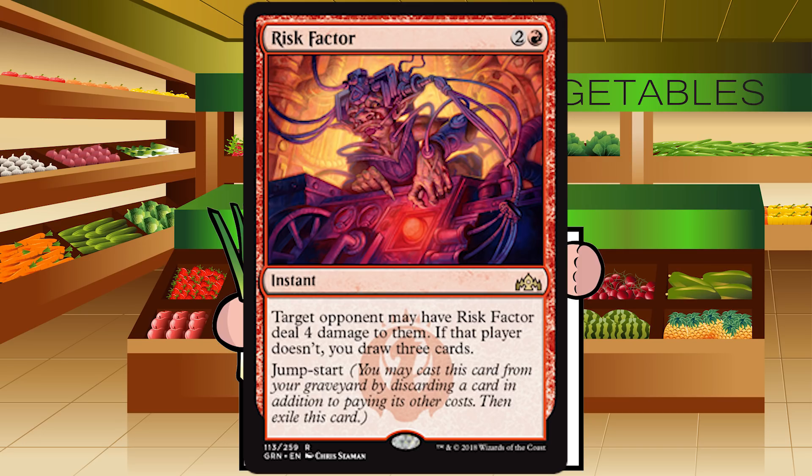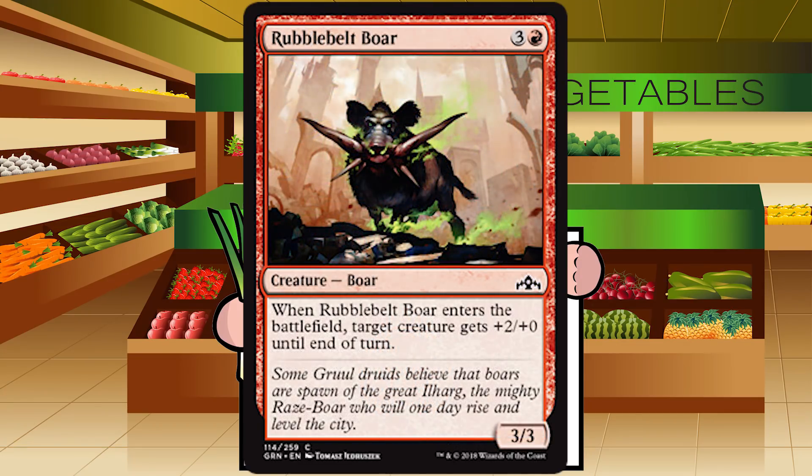Up next is Rubblebelt Boar — three and a red for a creature Boar at common. When it enters the battlefield, target creature gets +2/+0 until end of turn — presumably not itself. This is fine filler. I actually just prefer Cavalry Drillmaster over a four-mana 3/3 that gives +2/+0 on entry. You need a creature, you've got one. C — cut it if you can, leave it in if you can't. It interacts well with mentor since you have a bigger mentor creature that can pump something slightly smaller, but again that requires multiple specific cards working together.